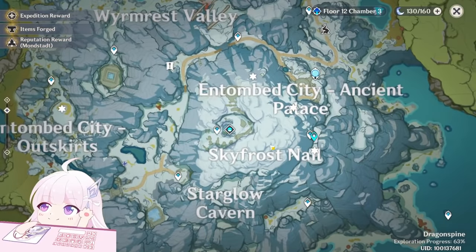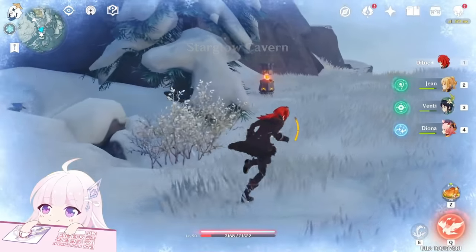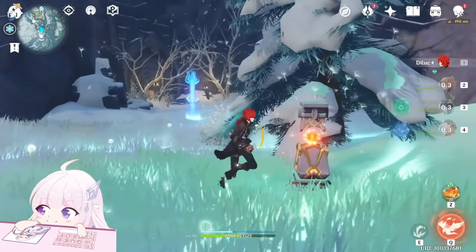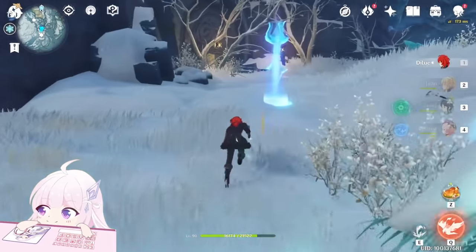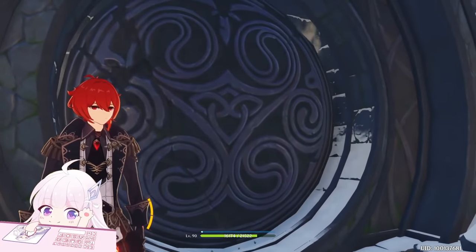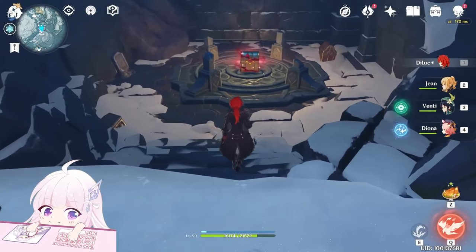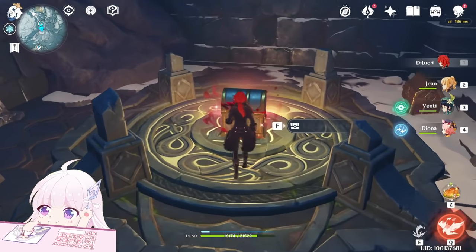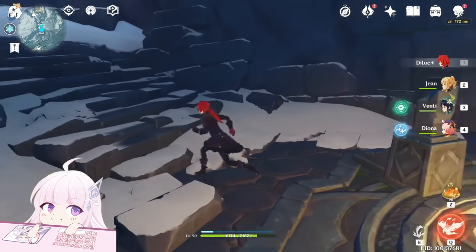Now teleport back. Here — let me see where it was. Okay, now we can open it. Confirm. Go inside, and there are three chests — the middle one contains the oculus.